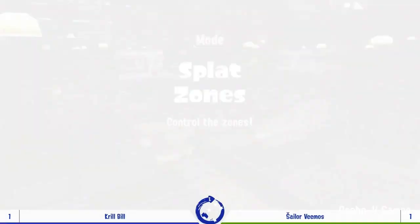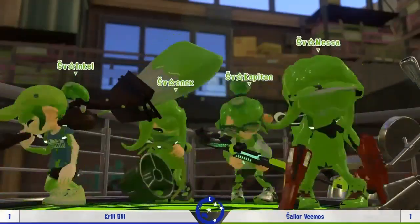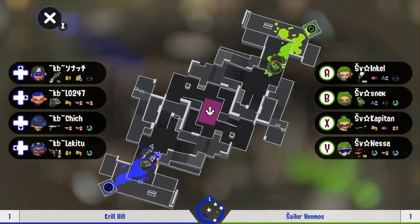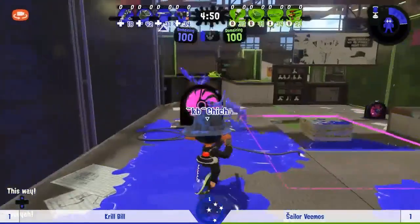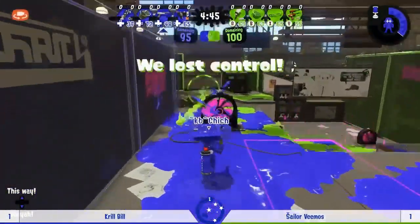Here we are — Splat Zones on Anchovy Games, and out they come! We've got double bubbles from Krill Bill and a Stingray — that's going to be terrifying to deal with — plus a bit of special power up. And the Enperry Splat Dualies meanwhile potentially devastating for just getting in people's faces.